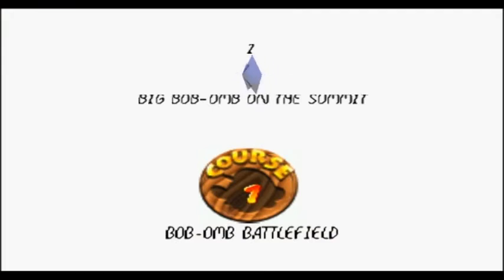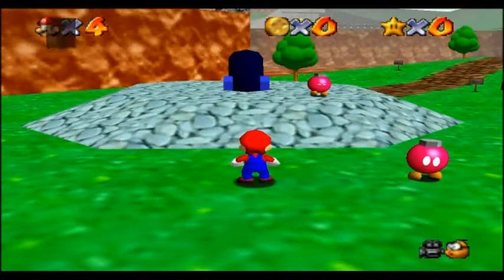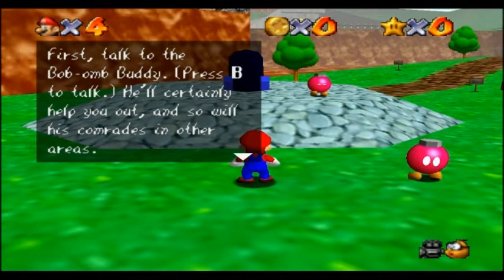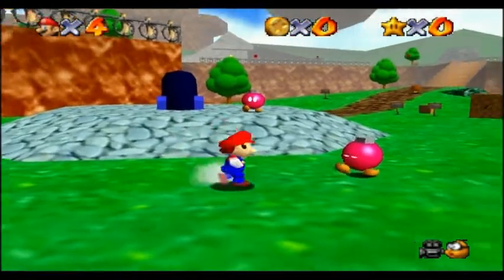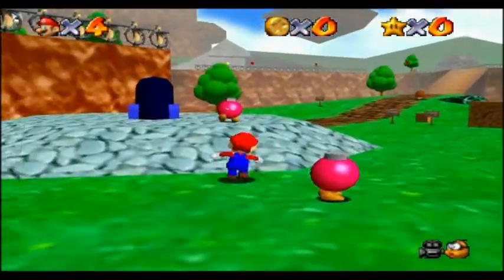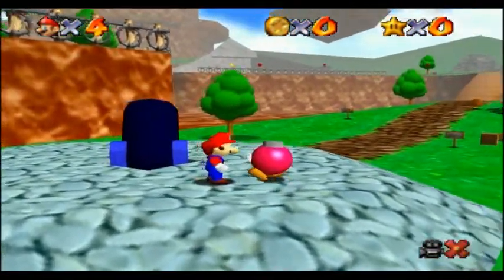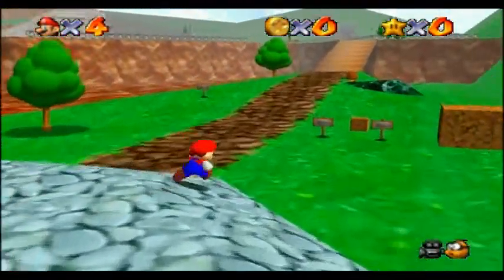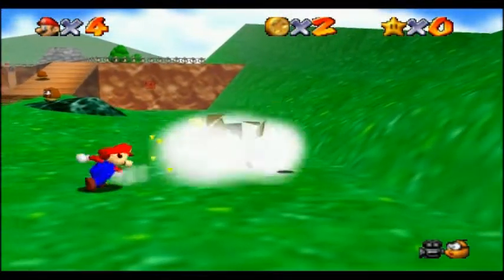Okay, let's do the first star: Big Bob-omb on the summit. Now, as you may or may not know, the summit is the top of a mountain. Yes, you learn something every day. 'You're smack in the middle of the battlefield, you'll find the power star.' Talk to Bob-omb. I guess those weren't the guys to talk to about opening the cannons.